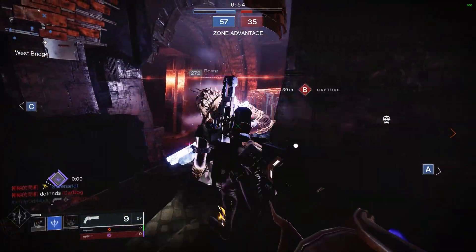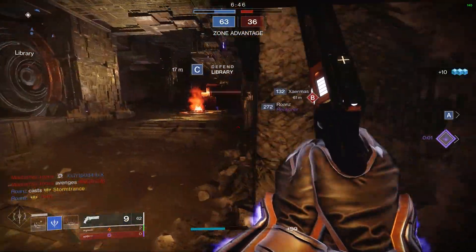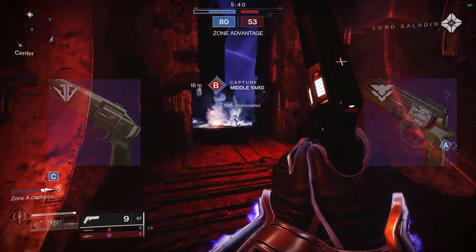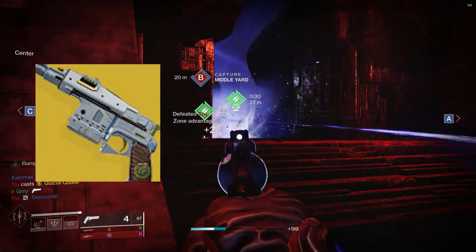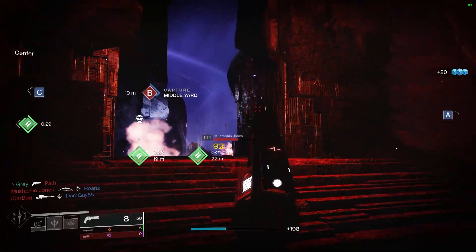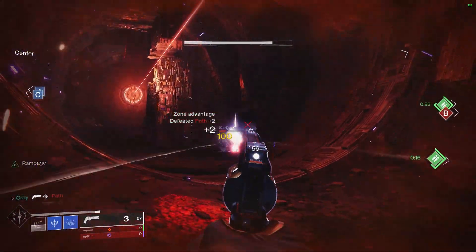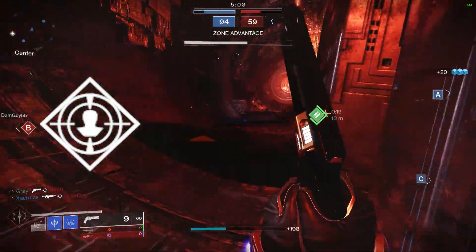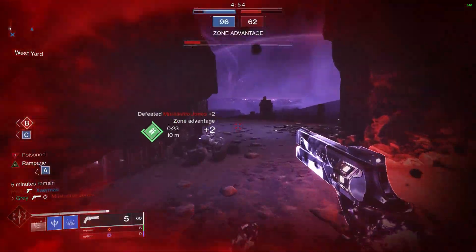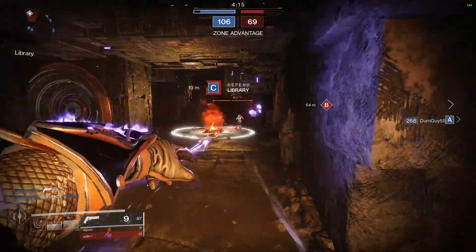And now for the final piece of the puzzle: our hand cannon of choice. You can run this setup with any 120 in the game right now and they will all perform great. Iron Banner can hook you up with either Cremille's Dagger or the Steady Hand, but they are missing a crucial perk. Sturm is absolutely incredible — it has insane range with the catalyst and it handles like a 140, and it's currently my go-to hand cannon in most places in the Crucible. However, to take this build one step further, I am using the True Prophecy hand cannon. This hand cannon has great base stats and can roll with one essential perk we need here: Rampage. Unfortunately, Bungie removed True Prophecy from the loot pool for now, so hopefully you kept one laying around. Bungie has confirmed two new 120 hand cannons are coming next season, so keep an eye out for those as well.